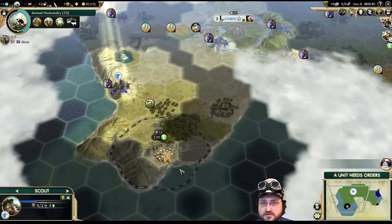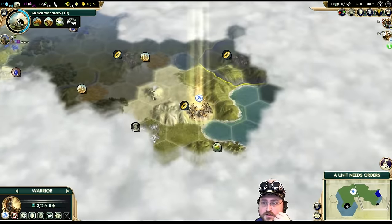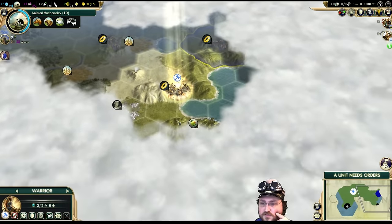18 faith — no money, but 18 faith. We're now 14 turns away from our Pantheon, so that's not too bad.